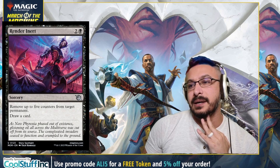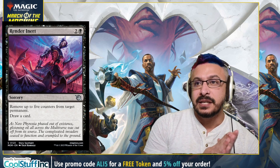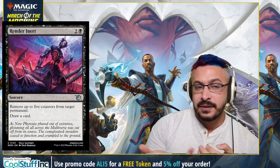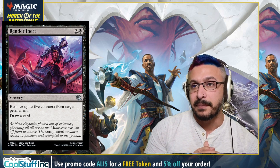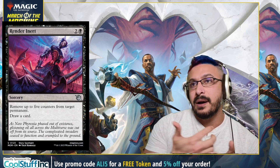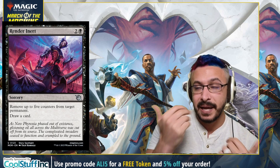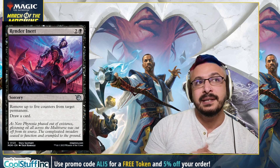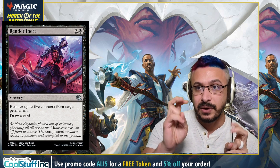Next up we're going to the black cards. At number five, we have Render Inert — a sorcery that removes up to five counters from a target permanent and you draw a card. You want to remove things like planeswalker counters ideally, but you can also remove counters from battles, allowing you to flip them. And it draws a card. The way I see this: if you're playing a battle deck with black in it, you may want to play this because it replaces itself and it'll transform a battle right away. It's one of the few cards able to transform battles quickly, especially ones with five or fewer loyalty counters.